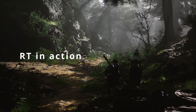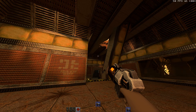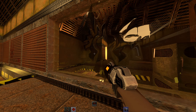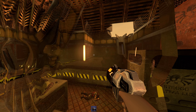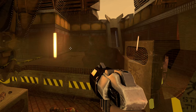Just look at Quake 2 RTX: the developers can add the best ray tracing effects, but without a complete update to the game's geometry and textures, the game still looks three decades old regardless of how accurate the lighting is and how lifelike the reflections look.